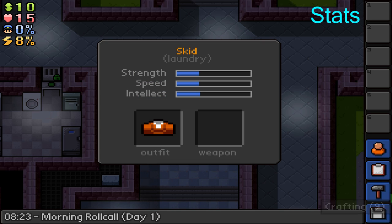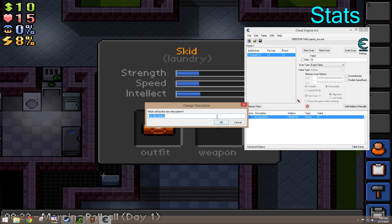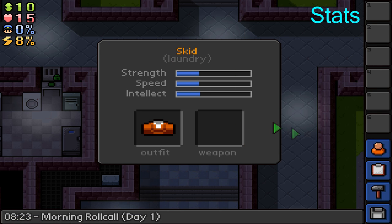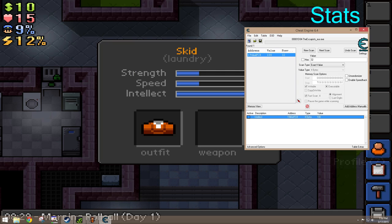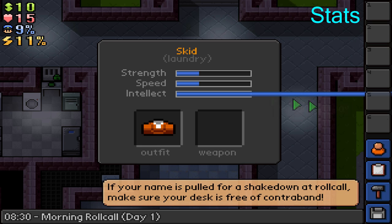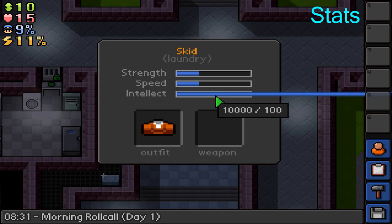Then just go ahead and do that again. I like to pause the game so you don't waste time. Intellect is now 32 — and there's our Intellect value. You can change the description to 'Intellect.' Double-click or press Enter to change the value. I'll change it to 100, which is the max in this game. When you close and reopen the profile you'll see you're at 100. The fun thing with hacking is there's no checks in this game to see if your number is above 100, so you can set it way higher — like 10,000. Just don't break the game.